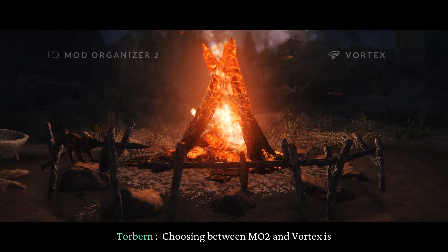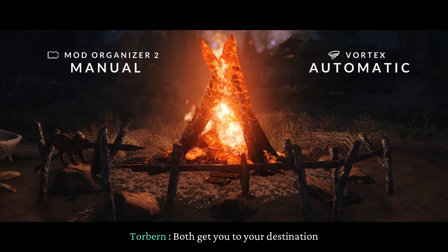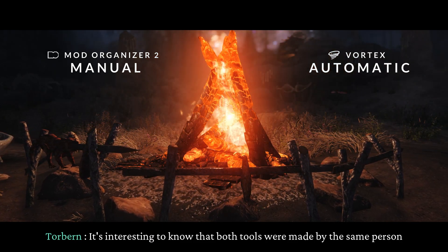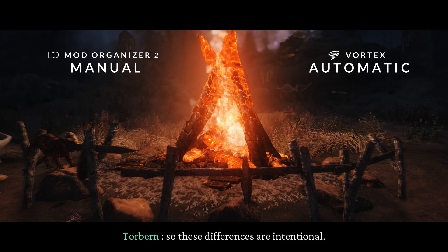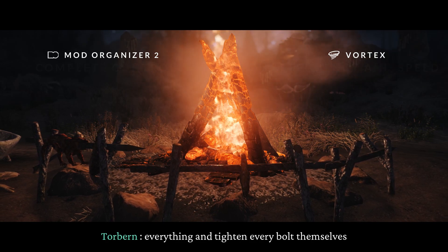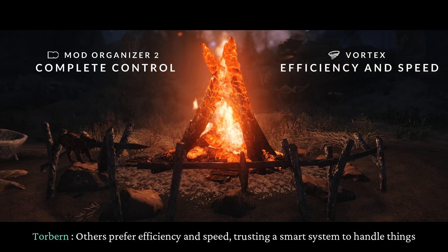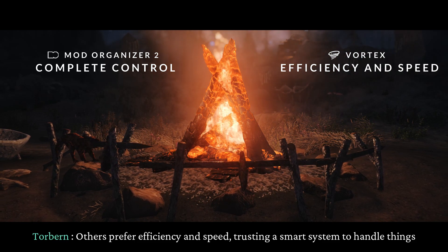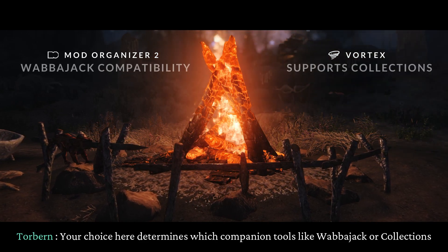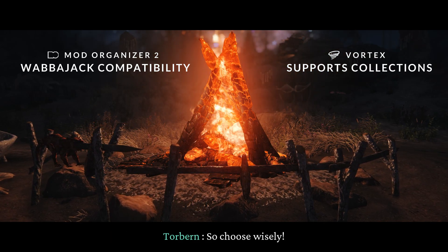Choosing between MO2 and Vortex is kind of like choosing between driving a manual or an automatic car. Both get you to your destination, but the experience is completely different. Interestingly, both tools were made by the same person, so these differences are intentional. Some people want complete control and tighten every bolt themselves — they go for MO2. Others prefer efficiency and speed, trusting a smart system to handle things — they choose Vortex. Your choice here determines which companion tools, like Wabbajack or Collections, you'll have easier access to down the line. Choose wisely.